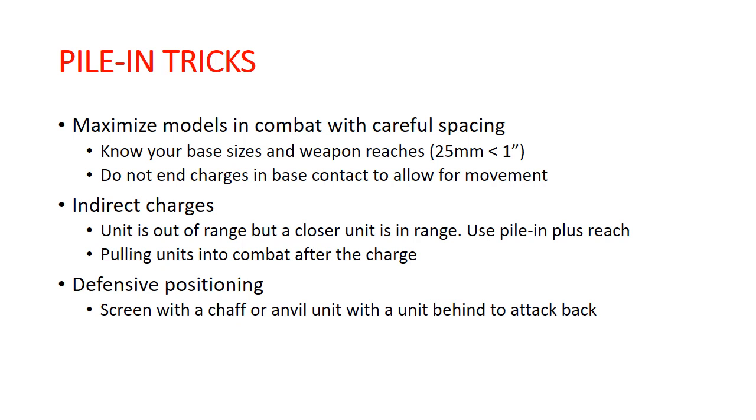You can also use pile-ins for defensive positioning. You can put a screen or chaff unit out in front of a unit that you're seeking to protect — one that has better offense but perhaps not as good defense. You position your unit behind your chaff wall but close enough so that when your opponent gets into combat with your chaff unit, they're going to be within three inches of your other unit behind it, so that you can pile in and make attacks over your chaff unit, or simply pile straight into your opponent once those chaff models are taken off the table.